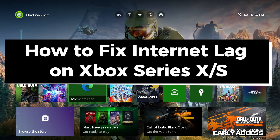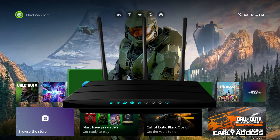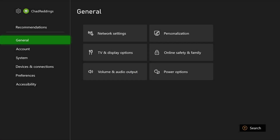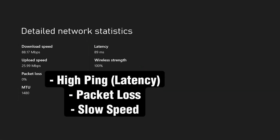In this guide I'll show you how to fix internet lag on your Xbox Series X/S due to high ping or packet loss, which is going to cause lag spikes or latency. The first thing you want to do is go to Settings in the top right corner, then from General scroll over and select Network Settings, and then test your network speed and statistics.